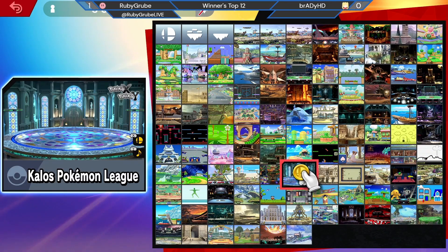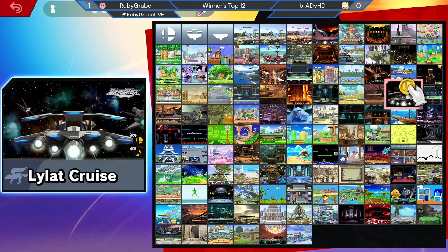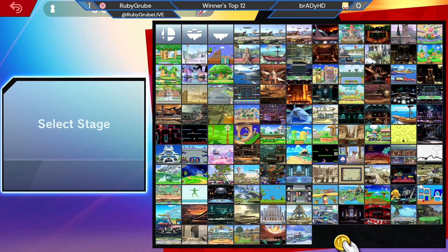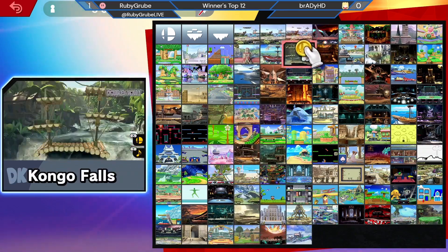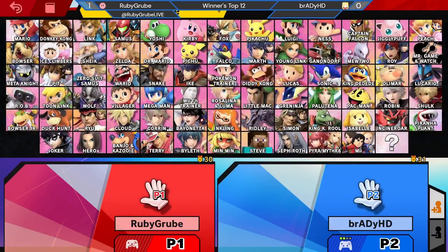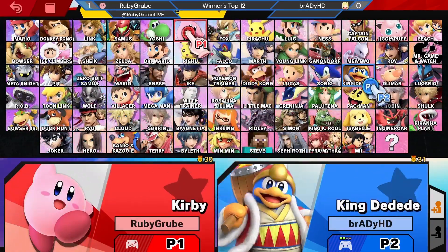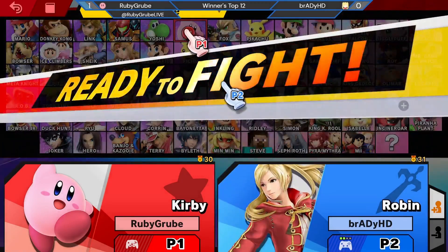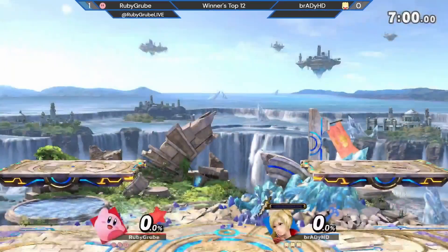If I was Brady, I'd probably be looking to go to a stage like Kalos or Pokemon Stadium 2, cause I want space against this little puffball — I need to be able to run away. But it looks like Small Battlefield is actually gonna be the pick. I'm wondering if he's switching character maybe, cause this looks like a worse stage for Robin. That's a really interesting pick for Robin.